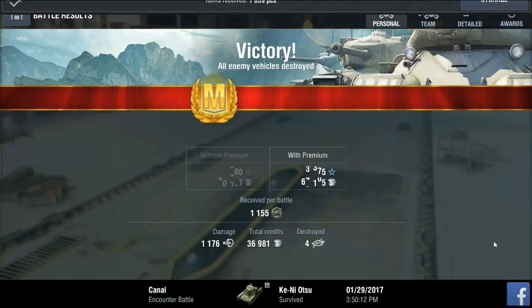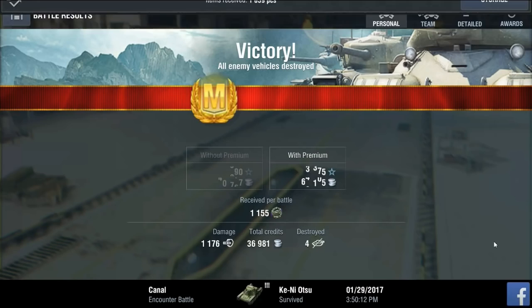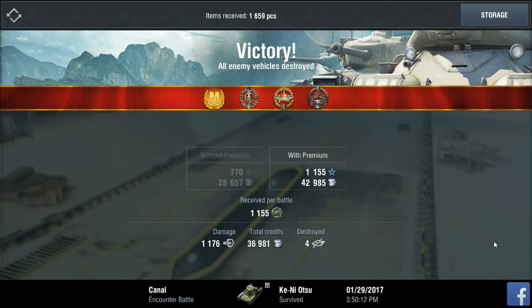Our first stats screen reveals a mastery badge — very nice — top gun medal, high caliber, and a ranger medal. Very very good. With a premium account, Mr. Donator received 1,155 points of experience, grossing 42,985 credits — not bad for tier three. He also received 1,155 points in the lunar event we're doing right now. He dished out 1,176 points of damage — also very excellent at tier three.